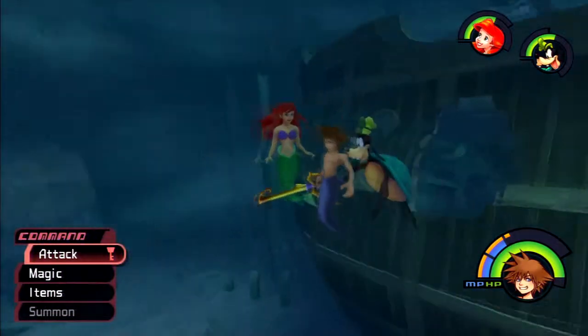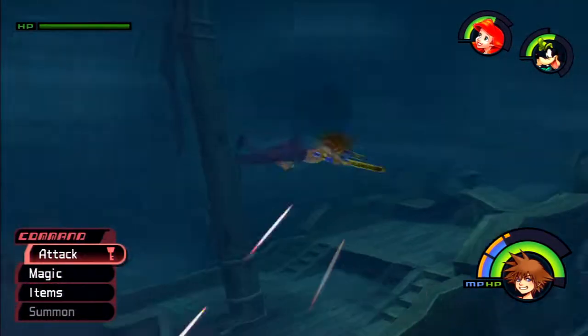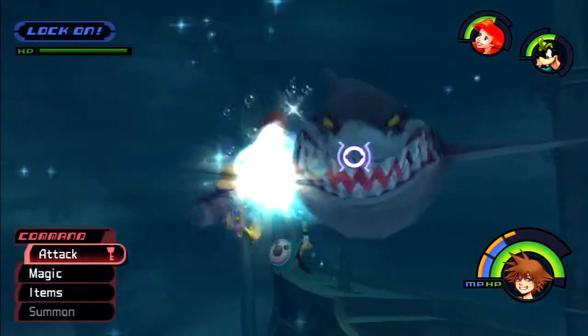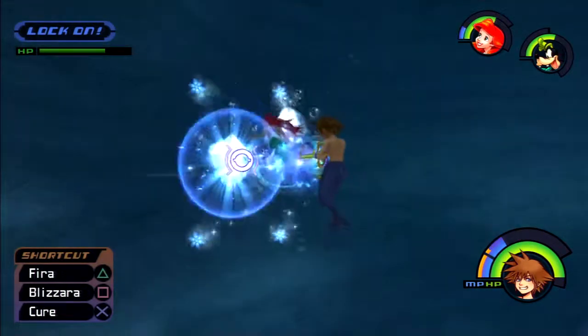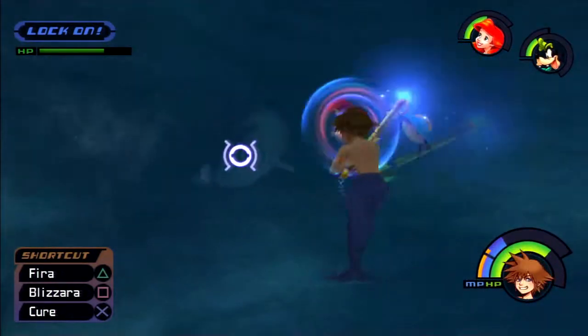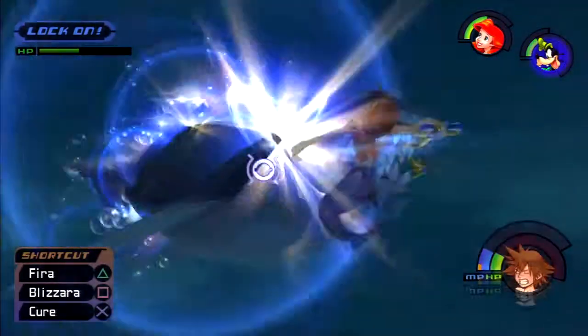Remember in the outside of the ship, in the one place I was in before Ariel's Grotto, there's totally a place with a trident-shaped thing. I wonder... We can totally kill this guy. We're just gonna magic him to death. We're gonna deep-freeze him until he's got nothing left.